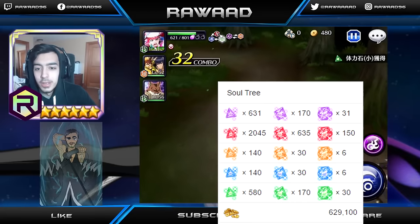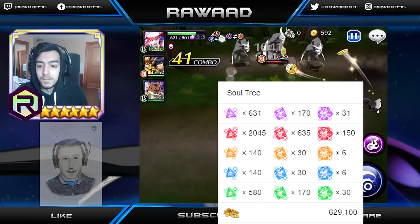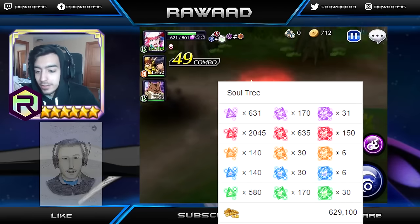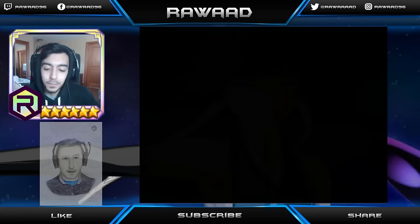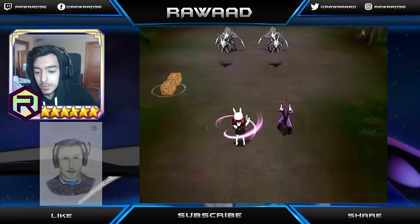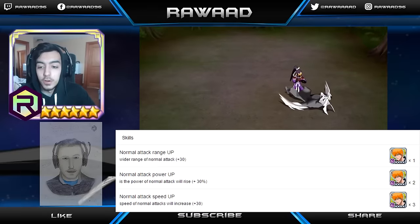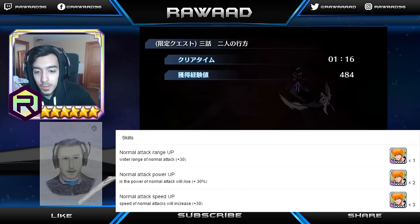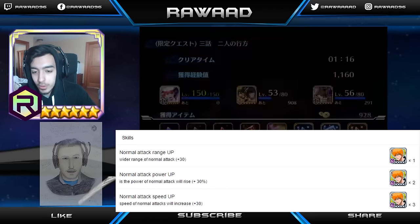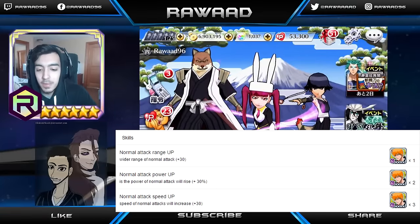He needs attack jewels, which is kind of weird considering he has 446 attack. I would not really recommend maxing this character's attack — maxing his stamina is definitely worth it, but 150 large attack jewels is not something you want to just throw away at a character. He needs 5 Hogyokus as well. What's really cool about this character is that there is a confirmed new raid coming out — a new 4-star Ichigo raid, a heart raid, and you need 6 of them for this Ichigo. He gets normal attack range up plus 30, normal attack power up plus 30% for his normal attacks, and normal attack speed increases plus 30. So he's going to be hitting harder, with bigger range, and faster — which is unbelievable.